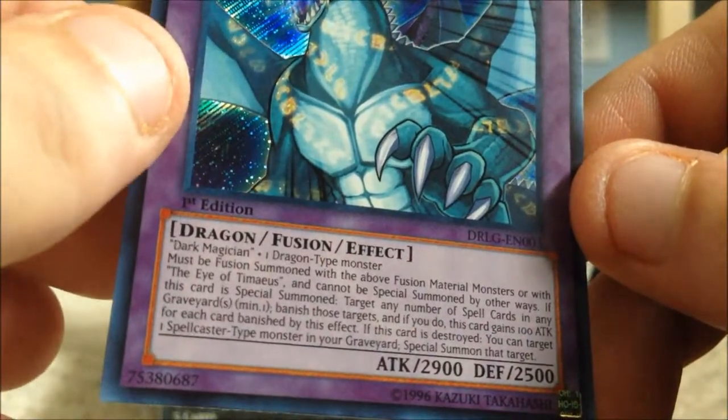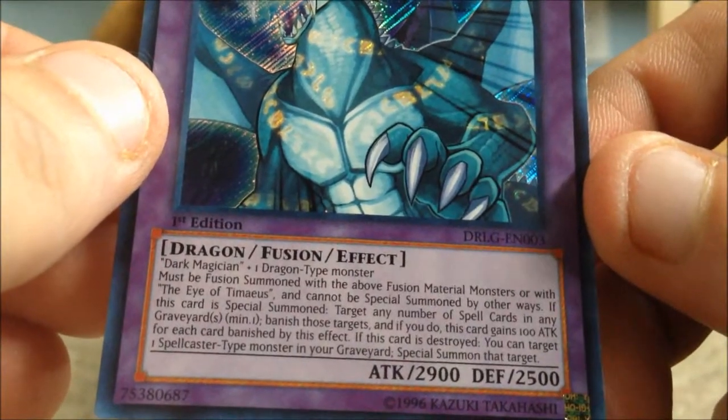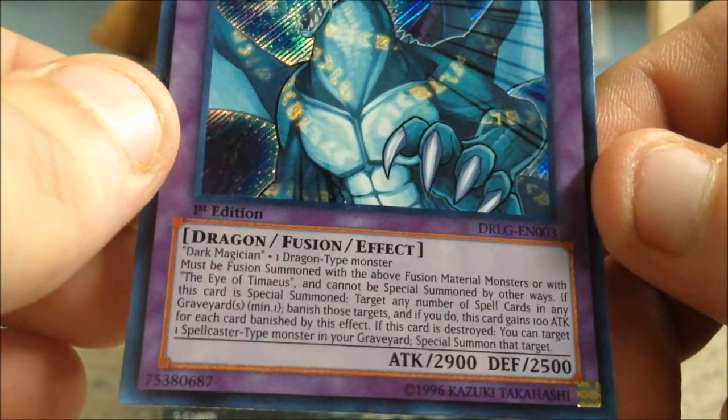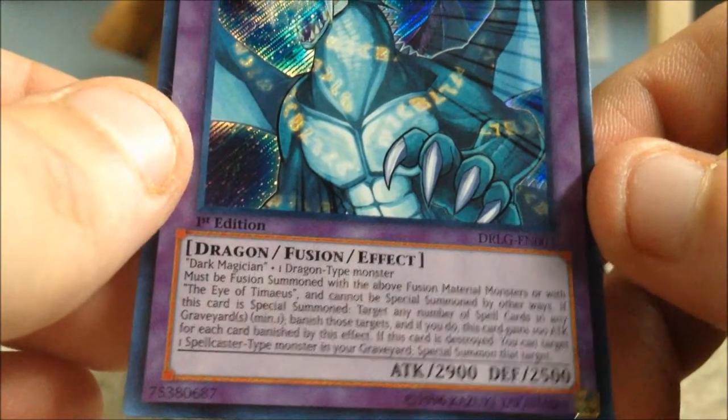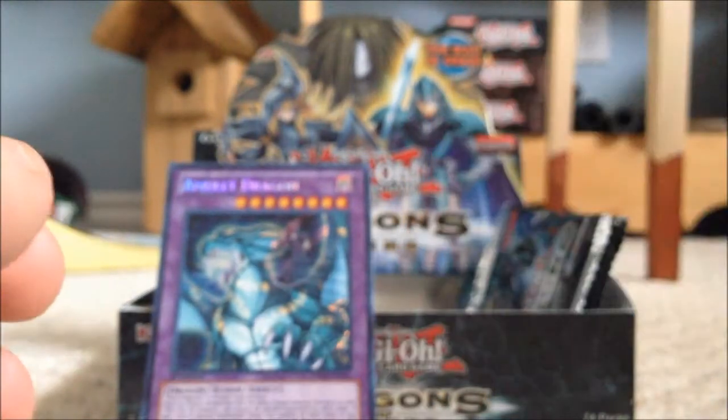When this card is special summoned, target any number of spell cards in any graveyard — minimum one — and banish those targets. This card gains 100 attack for each card banished by this effect. If this card is destroyed, you can target a spellcaster in your graveyard and special summon it. Amulet Dragon is going up front because he is just badass awesome!